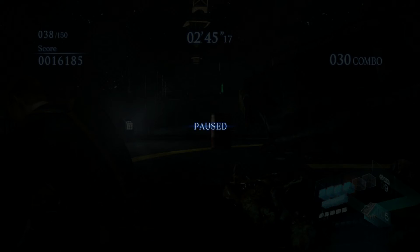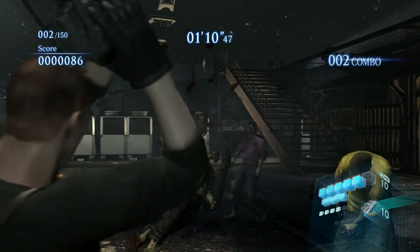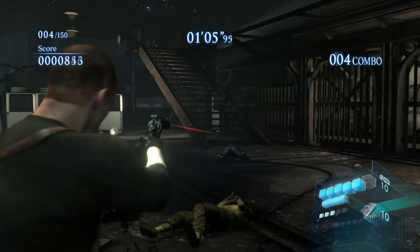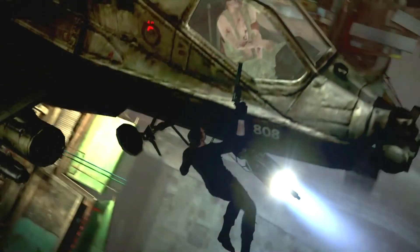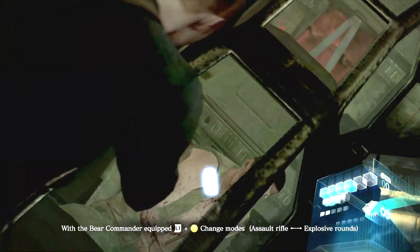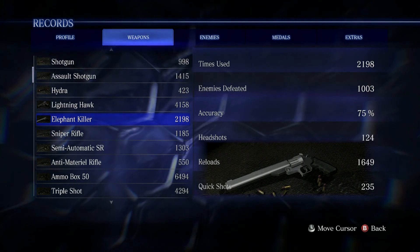Now I'm going to do my classic tradition — I'm going to take the most powerful magnum, which is the Elephant Killer, to a standard zombie's head. I'm going to go for at least a double headshot in this one. I'm also going to show you a special little thing you can do with the Elephant Killer in Jake's campaign. I almost got back-to-back double headshots, but that first one was definitely a double one. That is it for the Elephant Killer, as well as all magnums.